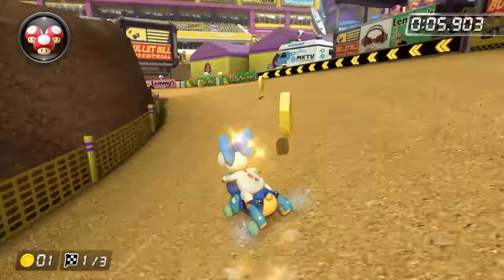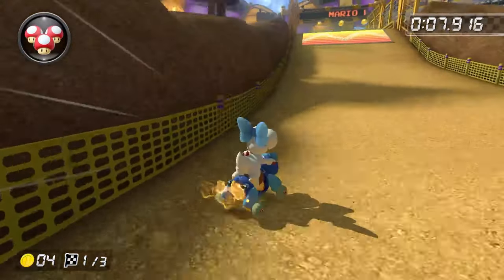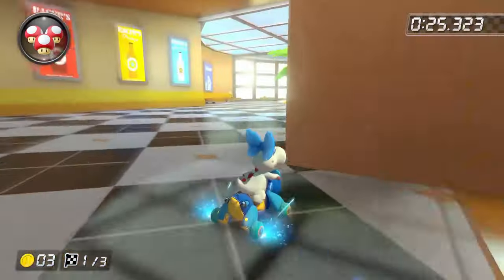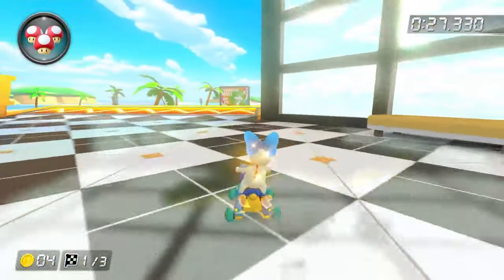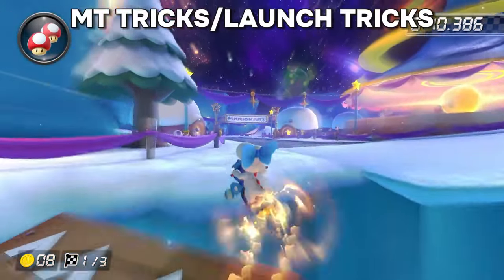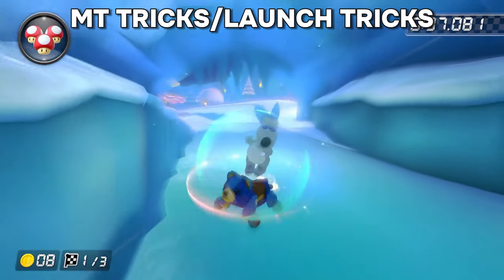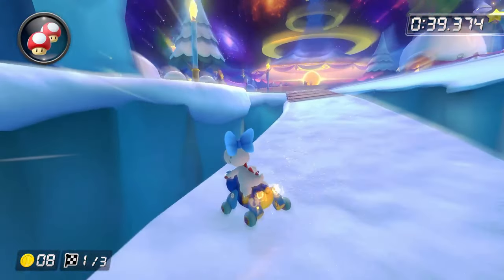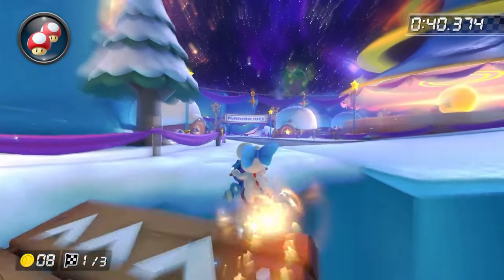A lot of the tech shown so far revolves around mini turbos, which is quite a common theme in this video — mini turbos are quite important in this game. Now I'm going to talk about mini turbo tricks and launch tricks. A mini turbo trick is pretty standard: it's when you release a mini turbo and trick off of a ramp at the exact same time.